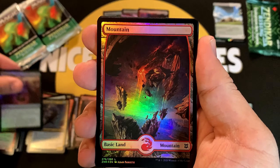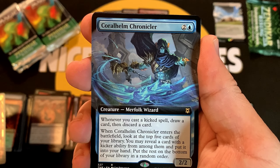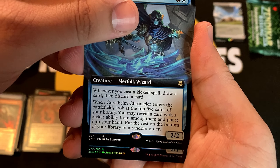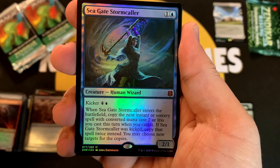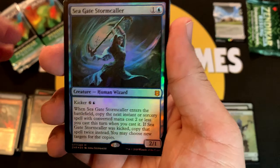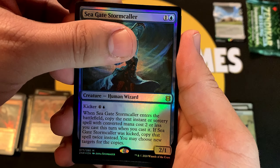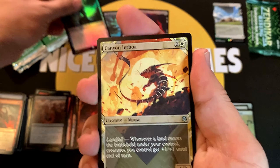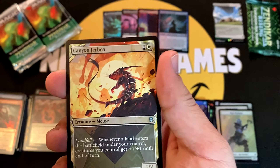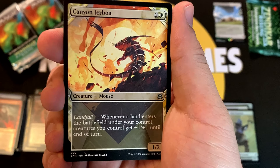Thwart the Grave into a Mountain, and our rare: the Coralhelm Chronicler. Going into our regular mythic: the Seagate Stormcaller — that holds a little bit of value. Obviously the extended art holds a lot more, but we'll take it. That will be our fourth mythic, not counting the foil box toppers.